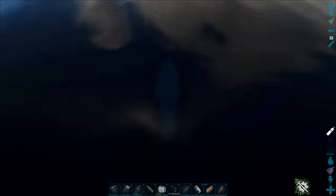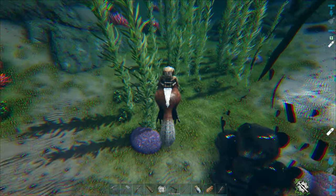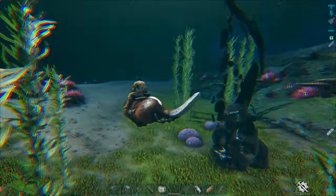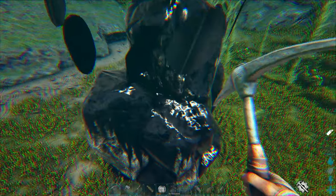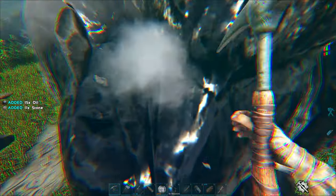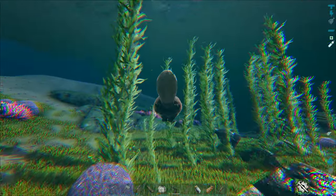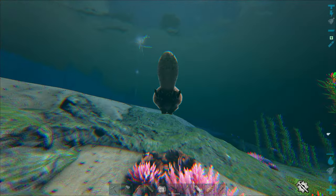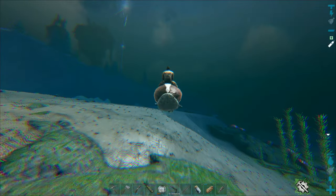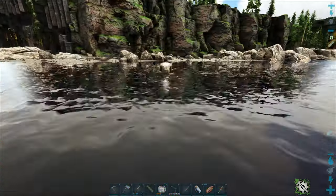It's kind of a cool but creepy-looking area under here — you can't see very far, it's not safe. 26 oil — not much but every little bit helps. Let's head up and check on the redwoods real quick, then head back, start building the dynamic gateway, and see about possibly taming that otter depending on what level it is.